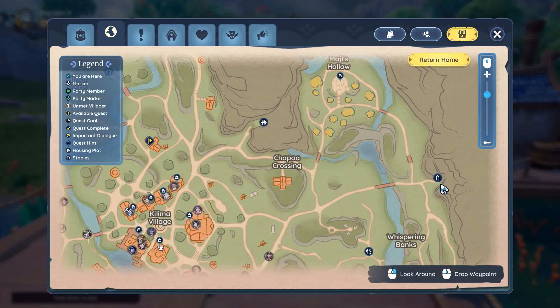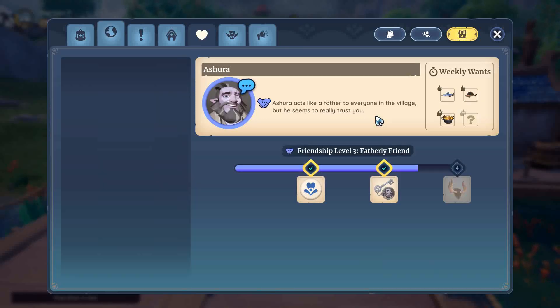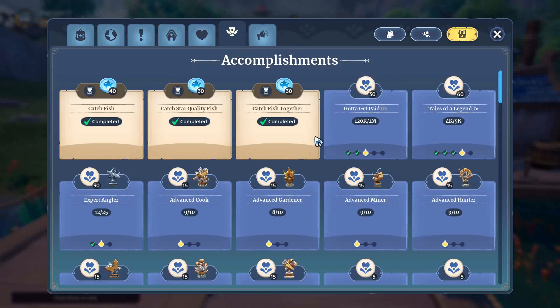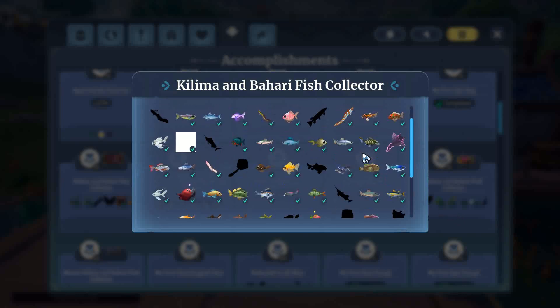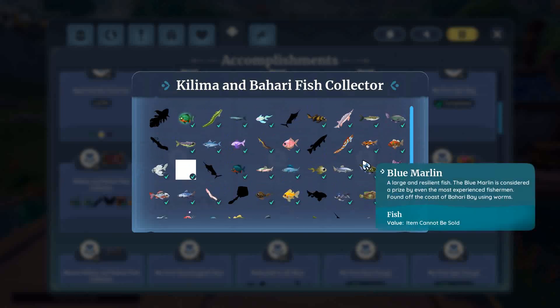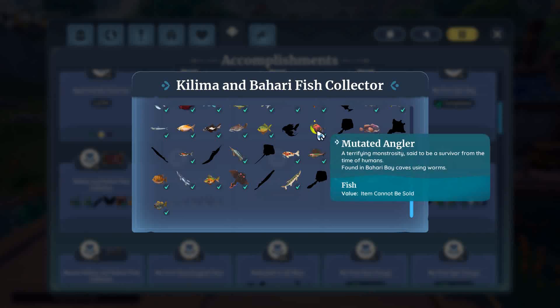You catch a lot of trout and catfish in this area. Over in Bahari Bay there are minnows and oily anchovies in the rivers. There are probably close to 100 fish in this game. It doesn't look like it when you look at the achievements and the different types of fish listed — there's Kilima and Bahari fish — but there are so many different types I couldn't tell you where every single one of them is.